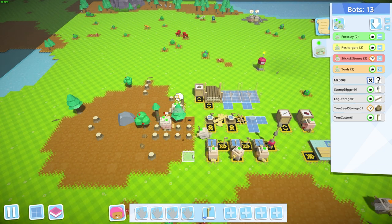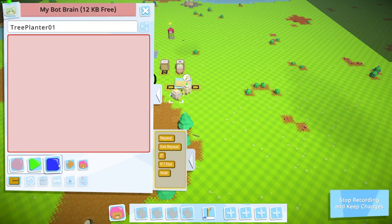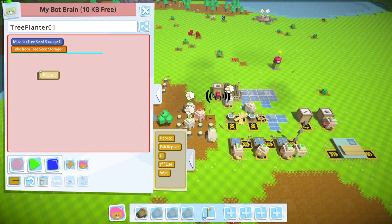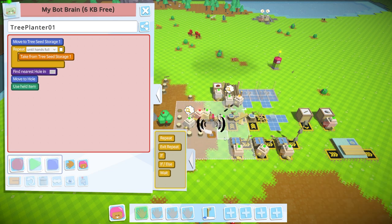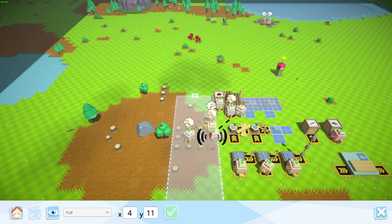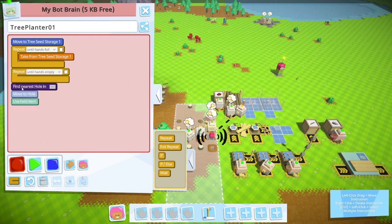The last bot we need is the tree planter. We tell it to go get seeds until its hands are full, then go plant a seed into a hole within a specific radius, doing that until its hands are empty, and doing all of that forever.